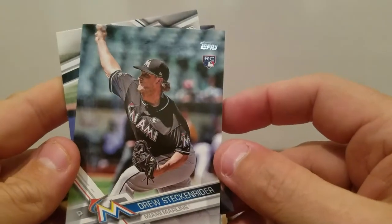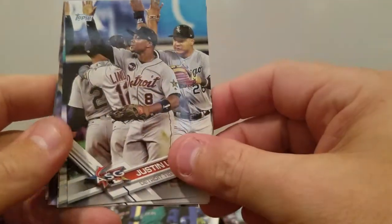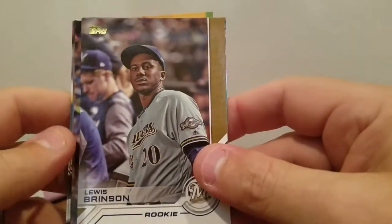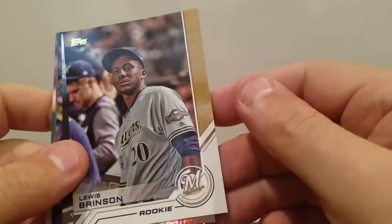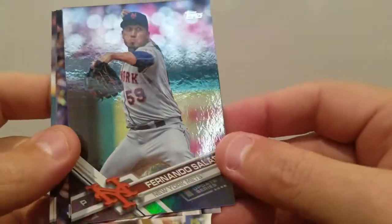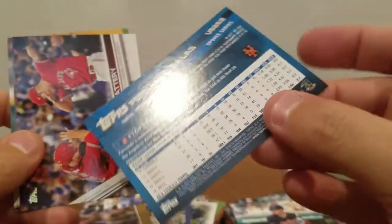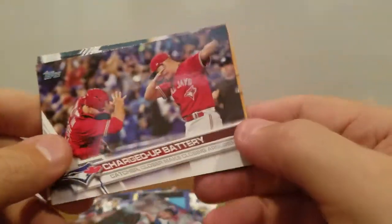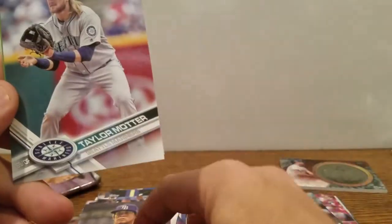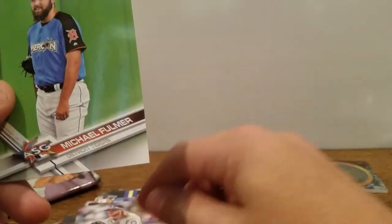Drew Steckenreiter rookie. Gene Segura. Justin Upton — he's not even on Detroit anymore. Bradley Zimmer rookie. Louis Brinson rookie. We got a Fernando Salas rainbow foil. Another charged up battery. Colby Rasmus. Taylor Motter. Michael Fulmer.